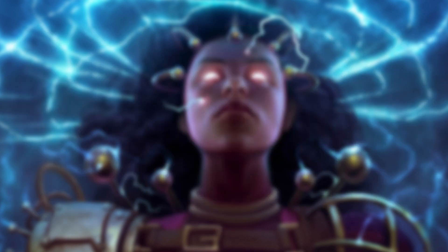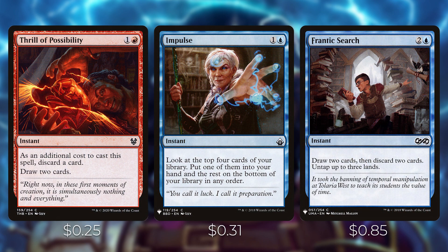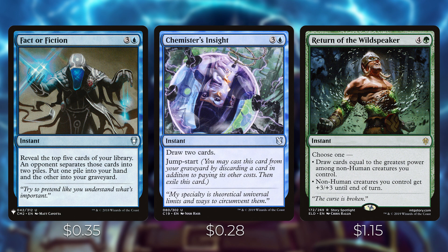The next cards are instants that are great with Kalamax tapped. Thrill of Possibility has you discard a card to draw two, but with Kalamax you don't discard the additional card, so you draw four and discard one. Impulse lets you look at the top four and put one into your hand. Frantic Search lets you draw two, discard two, and untap up to three lands. Fact or Fiction reveals the top five cards and an opponent splits them into two piles — you take one pile and the other goes to the graveyard.